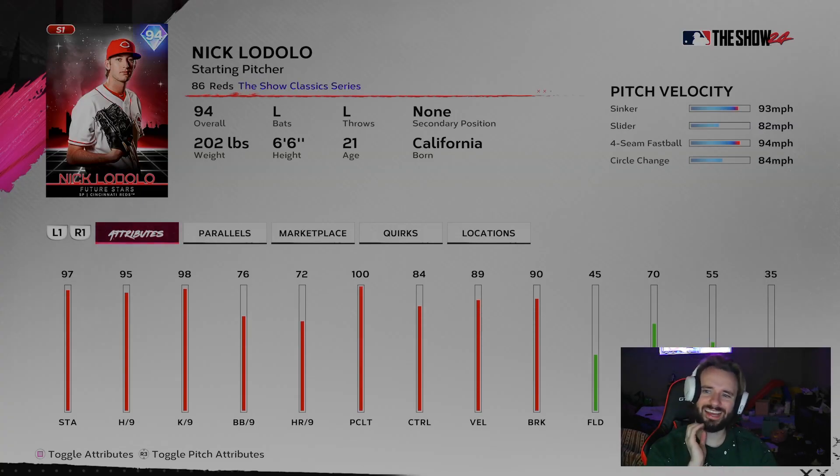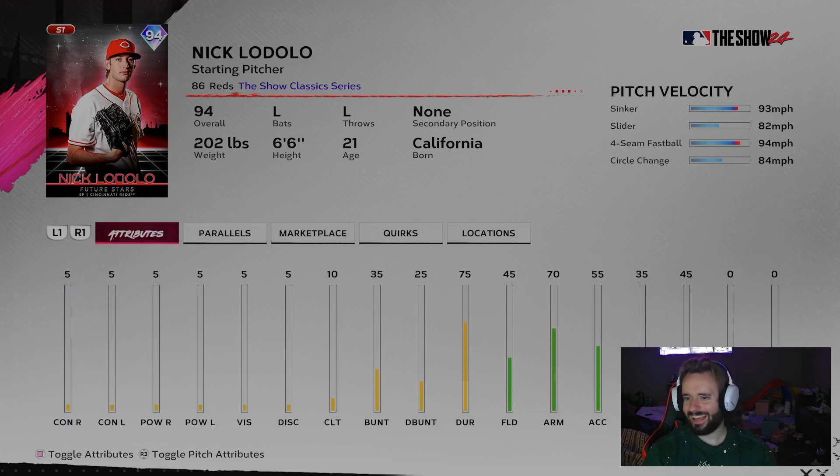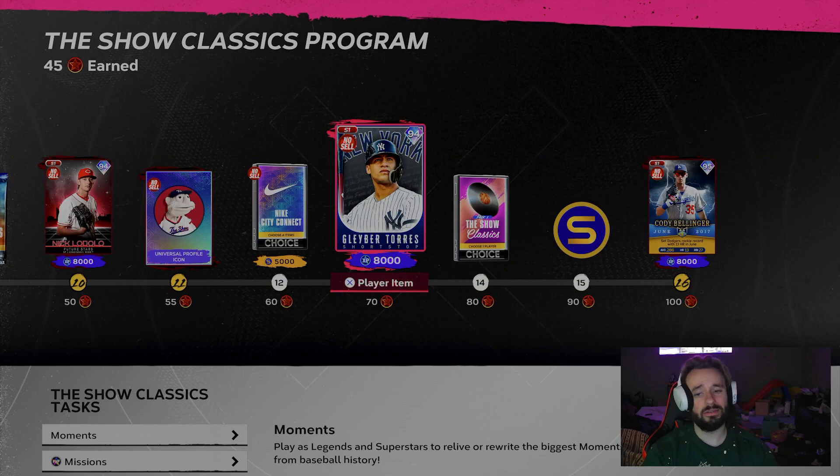Third, Nick Lodolo. I don't know how I feel about this card, if I'm being 100% honest. I feel like he can definitely be usable, but he's got a sinker — I'll give him that — but no cutter. As a lefty, you have to have a cutter in my opinion. His hits per nine and Ks per nine — there's not a single stat above 100. His clutch is 100, but aside from that, he doesn't throw above 94 miles an hour and has no quirks. He's not going to crack my starting rotation, but if people say he's good, I might give him a shot.